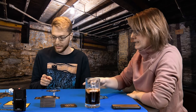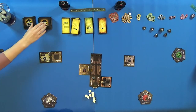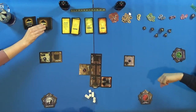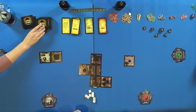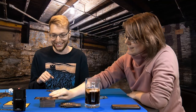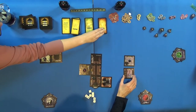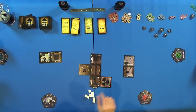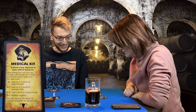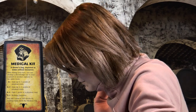MK moves south toward the basement and discovers the Wine Cellar, which has an item symbol. She draws an item card and gets a medical kit. Once during her turn, she can attempt a knowledge roll to heal herself or another explorer in the same room.